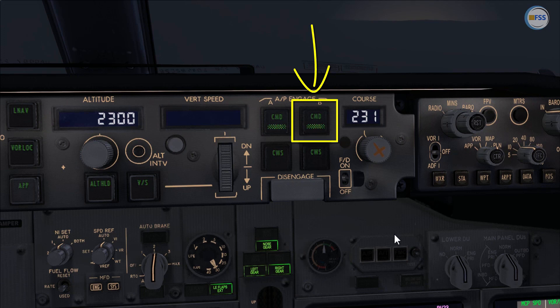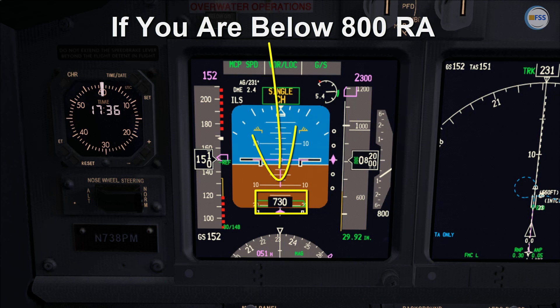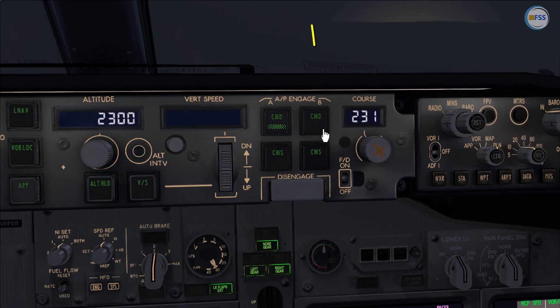Keep in mind that as long as you are flying above 800 radio altitude, you will be able to select the second autopilot without any problem. However, if you are below 800 radio altitude, it's too late. There is no way to select the second autopilot — if I select command B, for instance, it will be rejected.